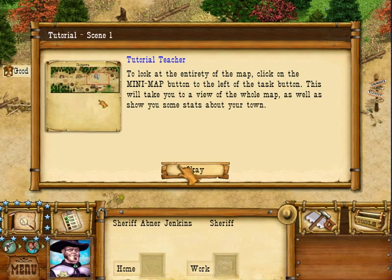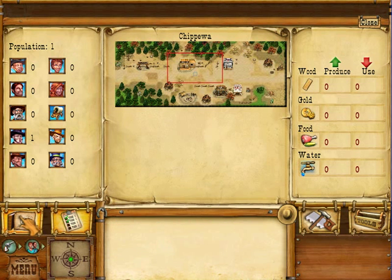The minimap can be accessed by clicking this here. It shows you the population — how many of each type of person you have. From top left to right, moving down the columns: uncivilized males, uncivilized females, civilized males, civilized females, prospectors, covered wagons, sheriffs, deputies, gunslingers, and mayors.